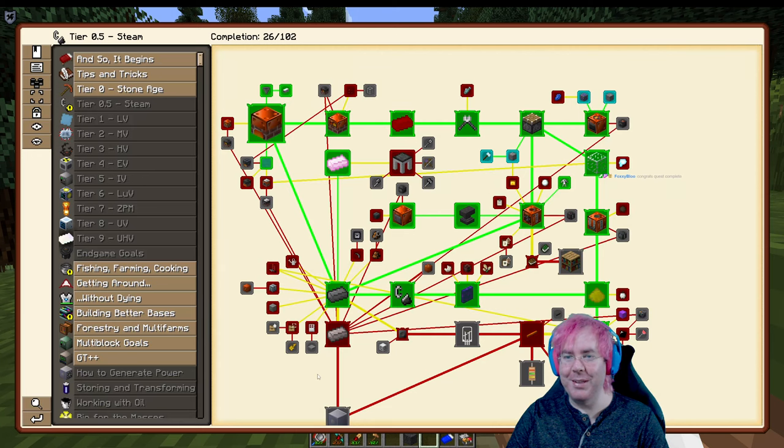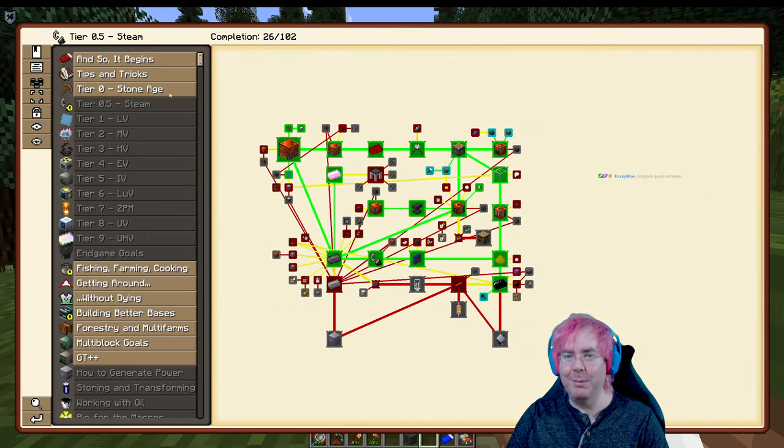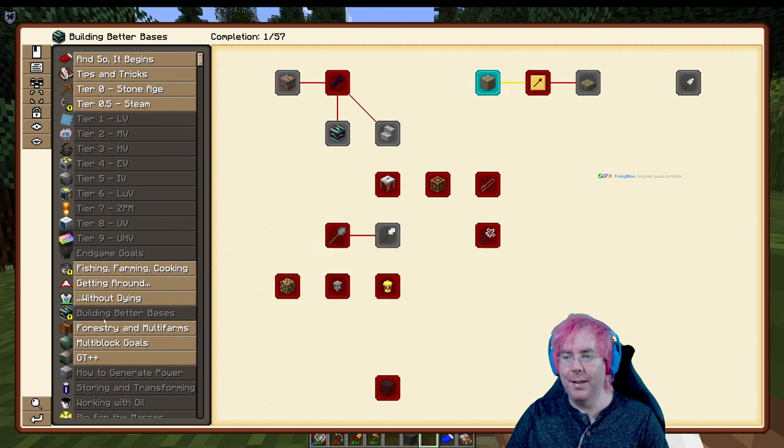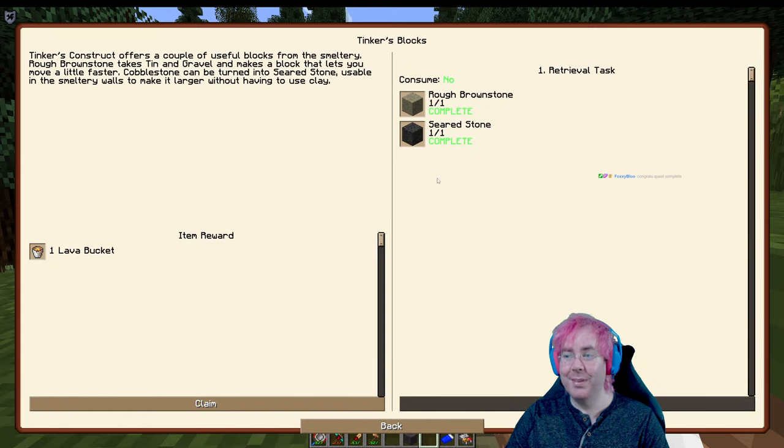What quest was that? I should go through and claim some of the other quests. It's the Building Better Bases chapter. I'm not going to be too worried about doing anything really fancy design-wise until we're at the point where I can manufacture blocks in an automated way. Ooh, we get a Lava Bucket as a reward - I'm not going to carry that right now, that would be annoying.